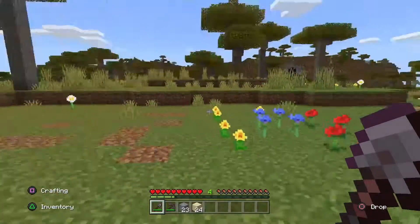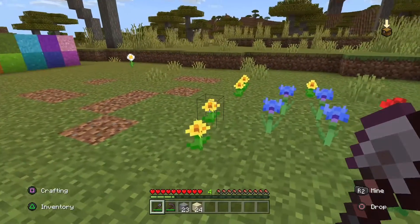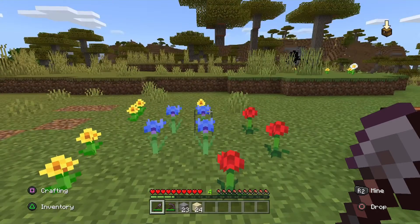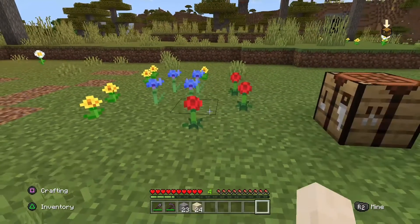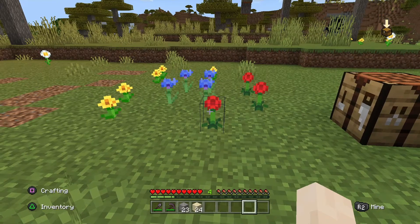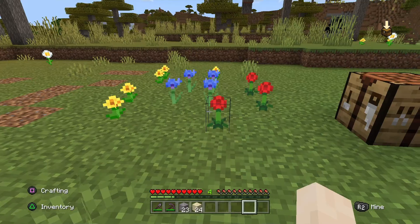Then you are going to need dye, which you can get from plants. If you want yellow dye, you go to your yellow plant. If you want blue dye, blue plant. If you want red dye, red plant. If you want green dye, don't go to a yellow plant — that is just a wee tip for you.